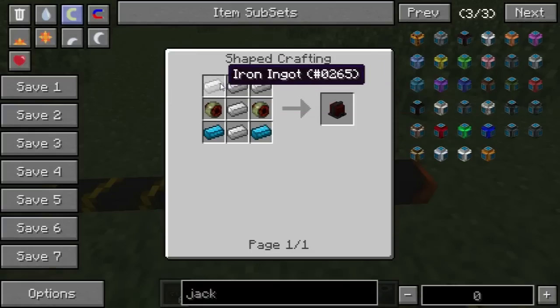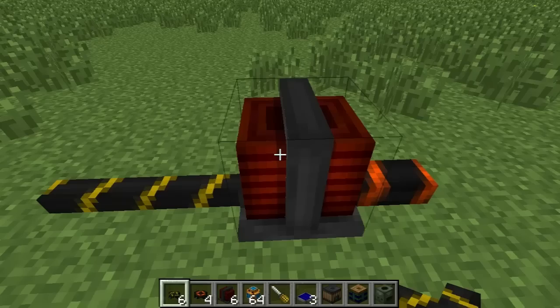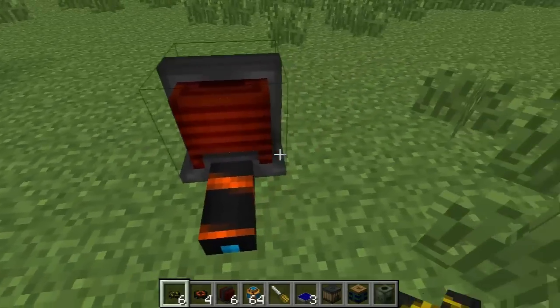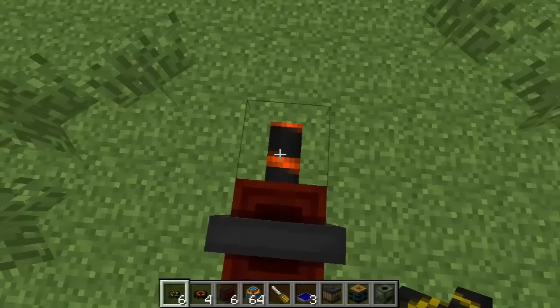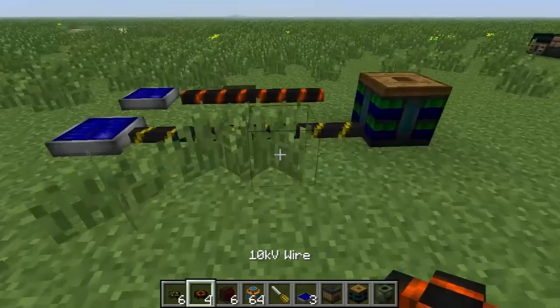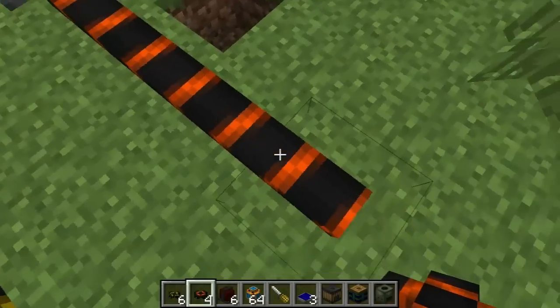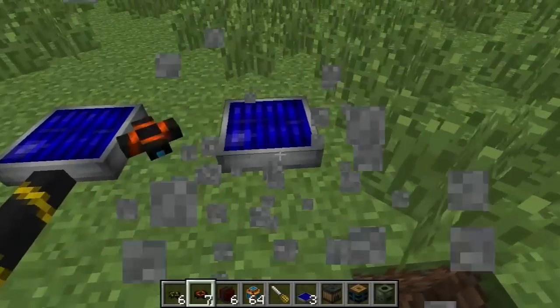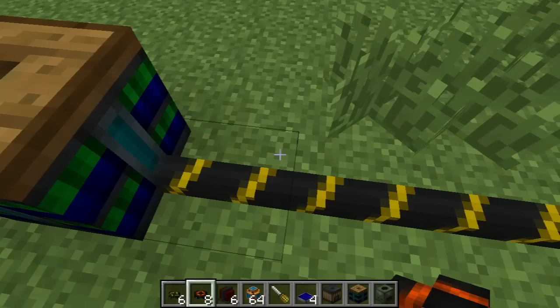The voltage transformer uses some iron ingots, blue alloy, and some of those copper coils we talked about. Right now there are probably going to be some machines in the future that actually take advantage of the 10kV wire and require more energy at a time, but currently that isn't the case, so I really wouldn't worry about the 10kV wire that much and I'd just stick with the normal blue alloy wire.